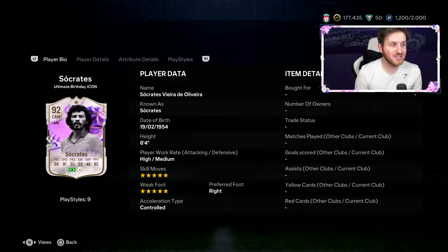He's got those stats in-game: 5-star, 5-star skill moves. He's crazy in Ultimate Team. He's got double playstyles. He's 6'4" and has those stats — I am not joking. This looks like an honestly cracked FIFA card to go complete. 90 pace, 91 shooting, 92 passing, 93 dribbling, 85 physical.